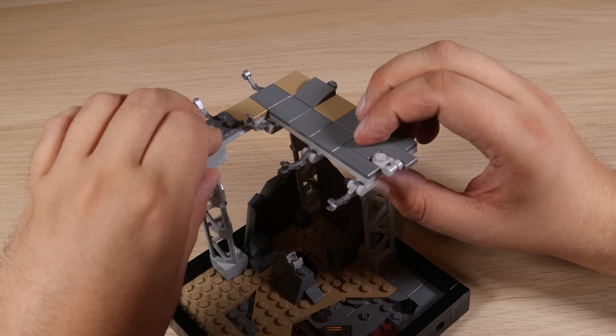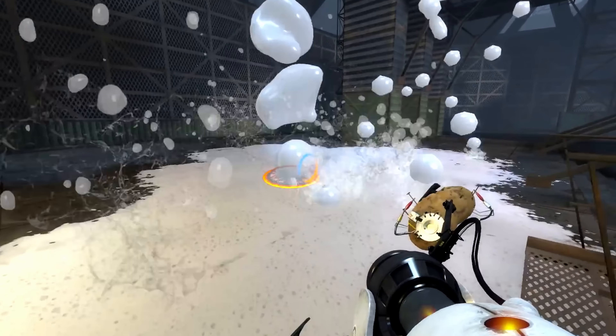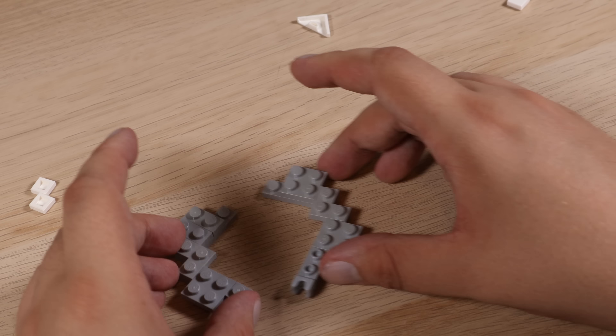You can't really have a portal set without portals. And for anybody who's played the game would know, portals are very complex things. There's an orange portal and a blue portal. You shoot both of them on two different walls and they connect together. And for lore reasons, can only go on certain walls. So we need to build up some of these portal panels.